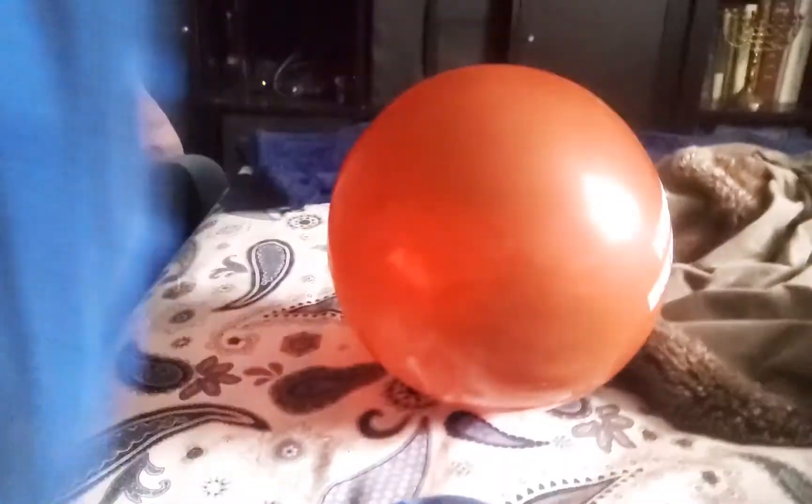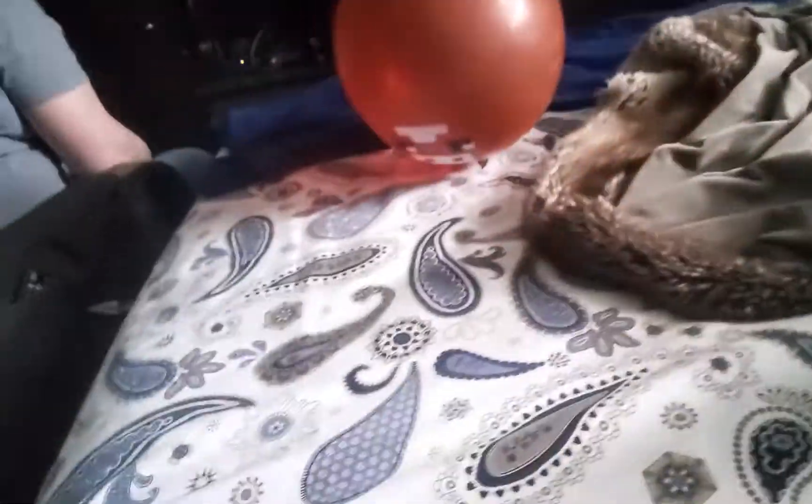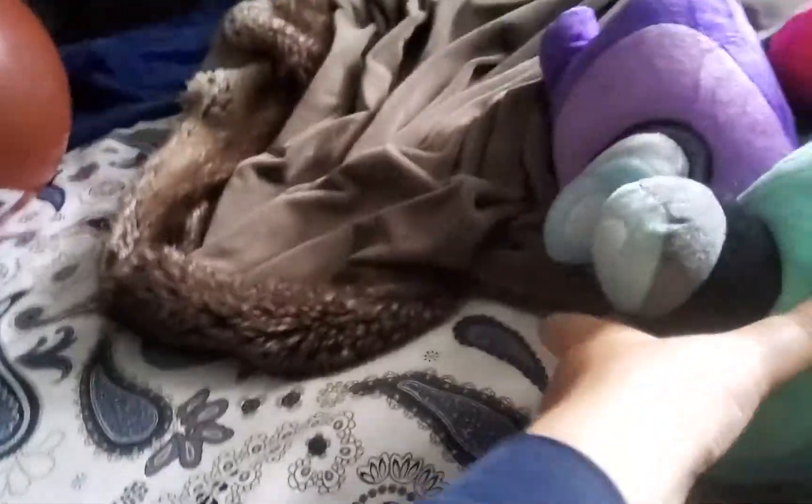Hi guys, today we are going to be making a little bit about how to put something inside a balloon. So once you pop it, the thing stays — the balloon pops and it stays. Use it a couple of seconds and then it falls out. So like if I put a plushy in there and flew up, popped it, the plushy will wait there for one second and then fall down to the ground.